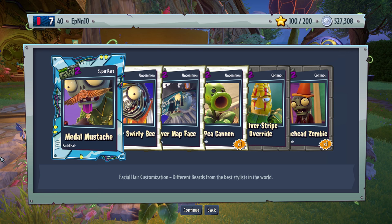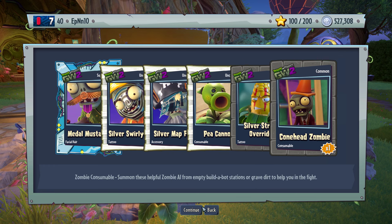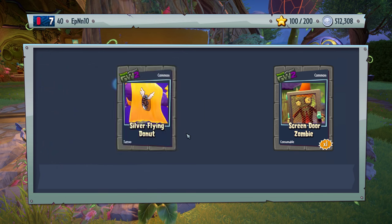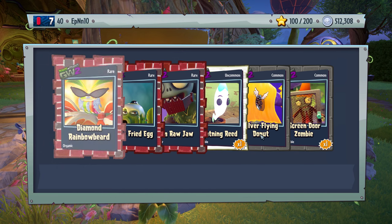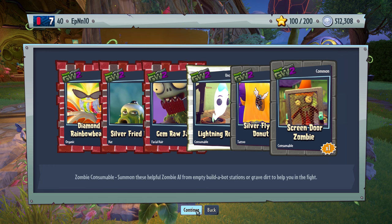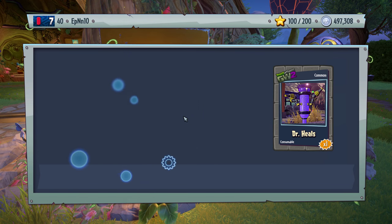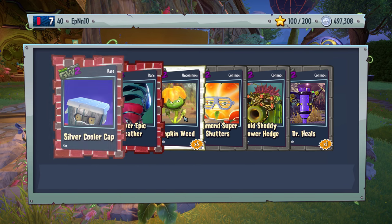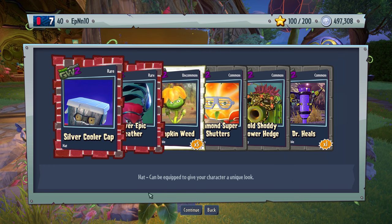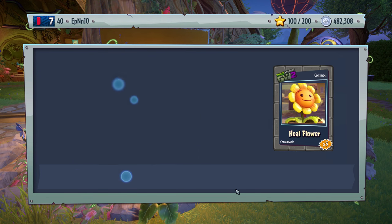Metal mustache. Silver swirly bee — never saw that one. Silver face map. Silver overstripe. Good stuff. Silver fight egg. Diamond rainbow beard. Gem, silver — nothing crazy. Silver and gold stuff, nothing too crazy.